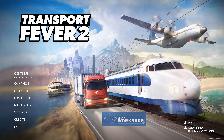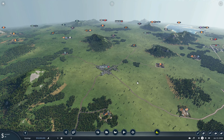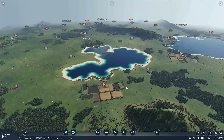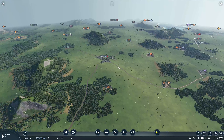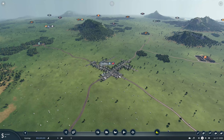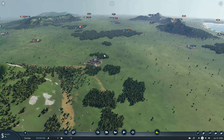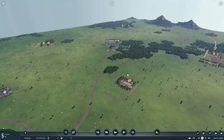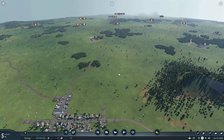We're going to jump into a map and just have a bit of a look around and see what we can find. So here we are in the map. The first thing you'll probably notice is it does feel a little bit smoother. Probably not getting any more frames per second, but it just feels a little bit smoother when you're moving around the map, which is always good.